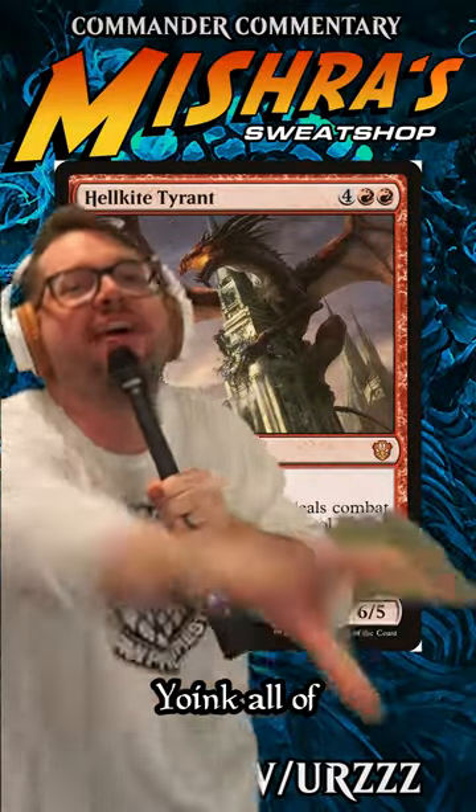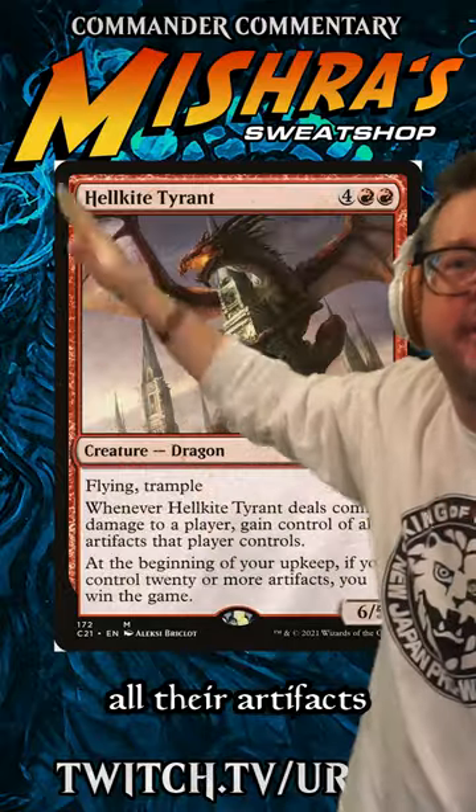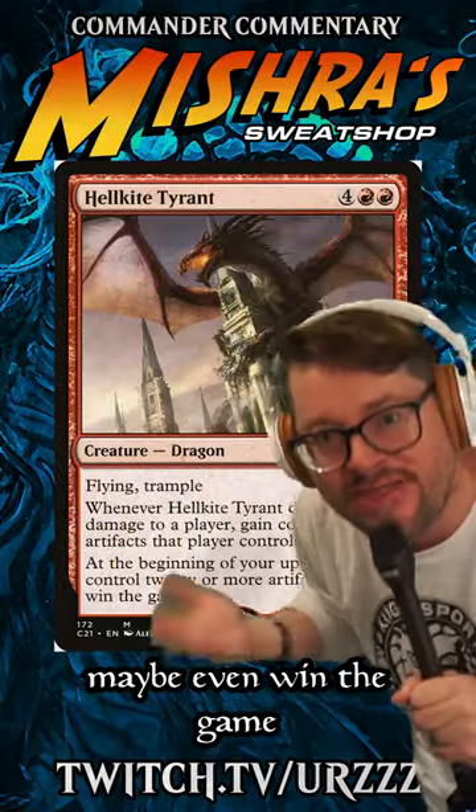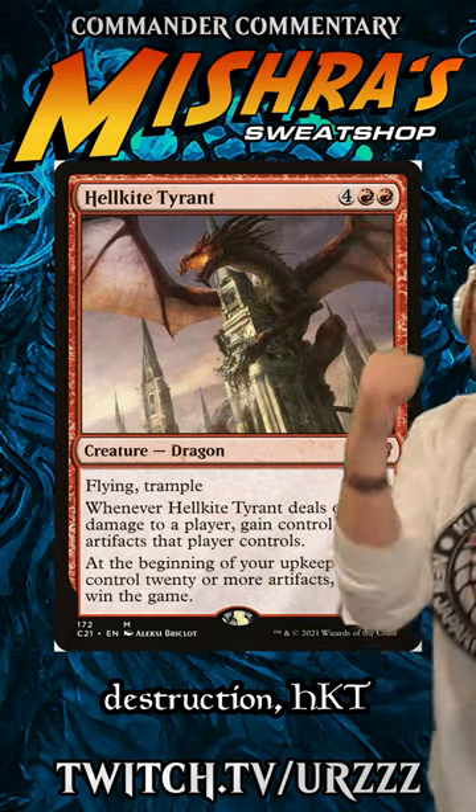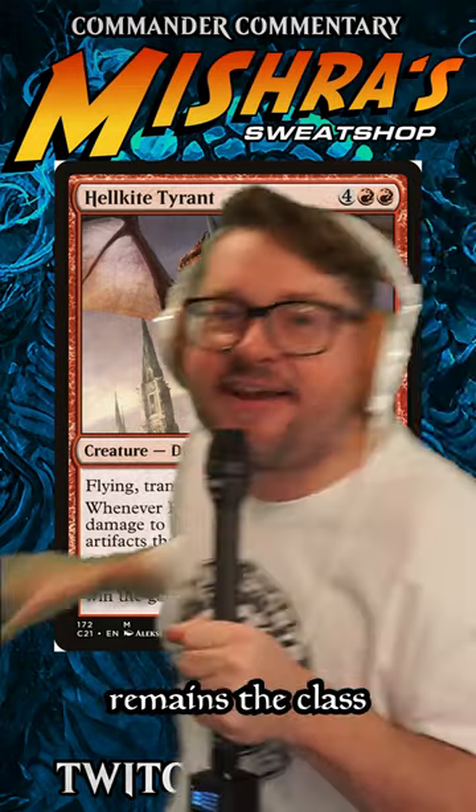And number 1: Hellkite Tyrant. Yoink all of your opponent's ramp, all their artifacts — and heck, maybe even win the game with him. With over a decade of destruction, Hellkite Tyrant remains the class of dragons. Where are my dragons?